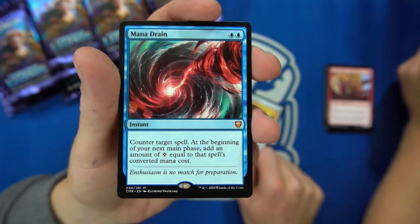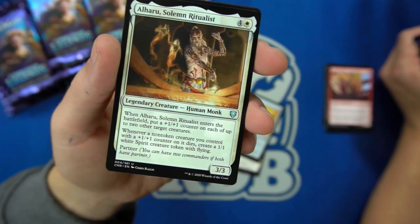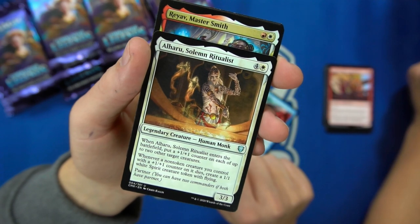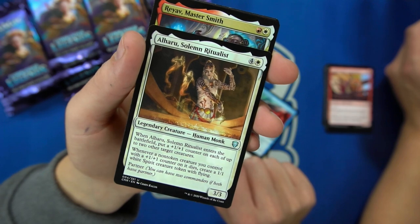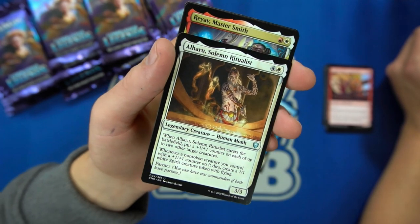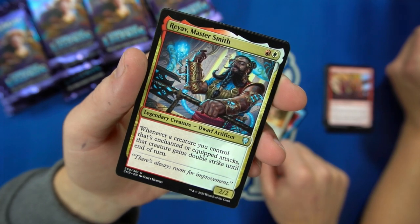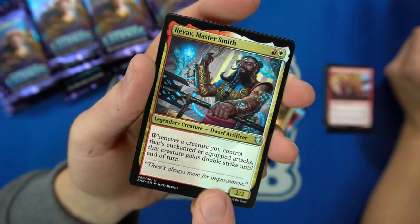Mana Drain — it was one of the last cards spoiled. And then we have the Aruhu Solemn Ritualist. Enter the battlefield, put a +1/+1 counter on each of up to two dark creatures. Whenever a non-token creature you control with a +1/+1 counter on it dies, create a 1/1 white spirit creature token with flying. Partner on that guy. And then a legendary dwarf artificer — whenever a creature you control that's enchanted or equipped attacks, it gains double strike.